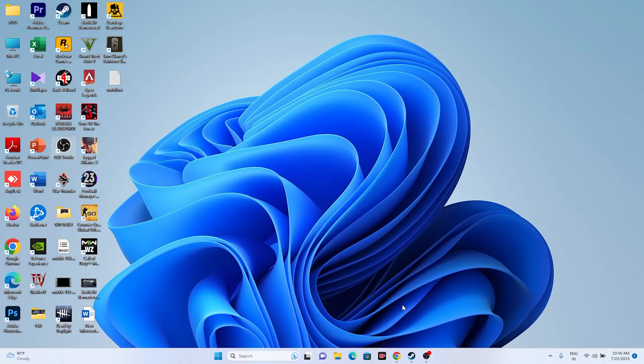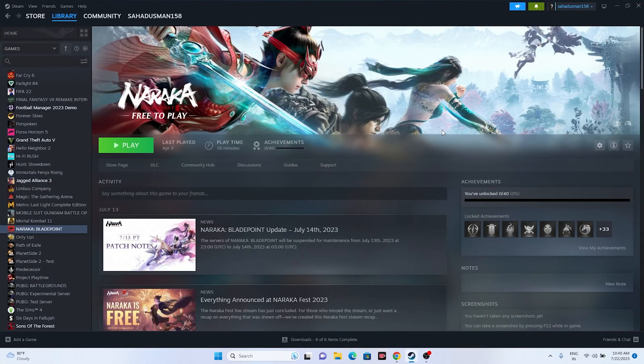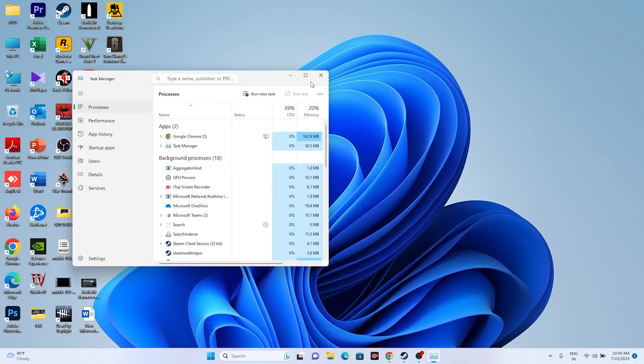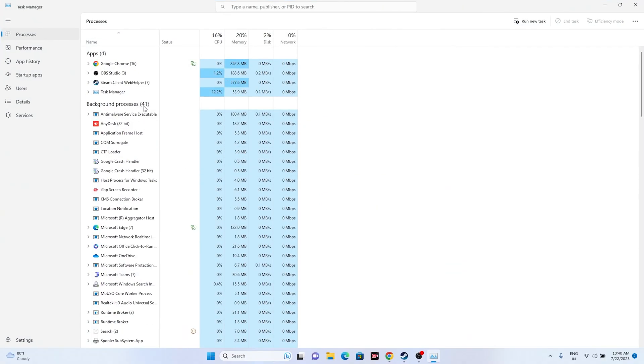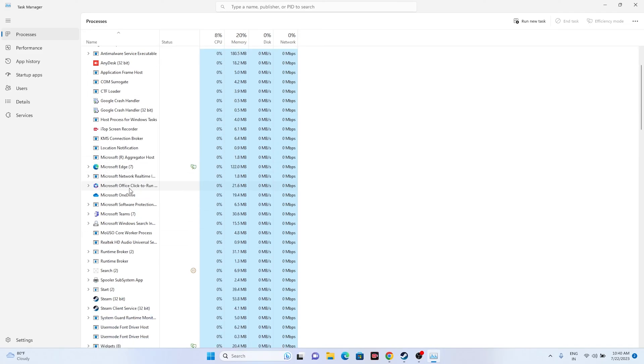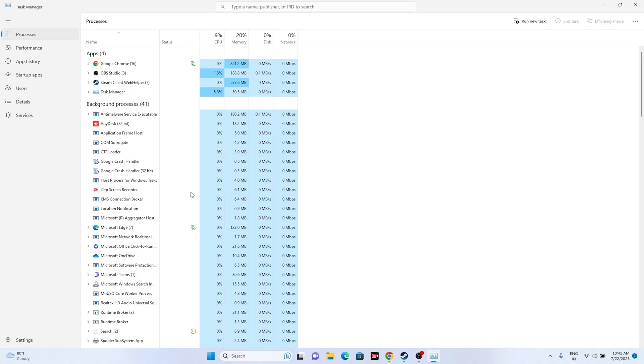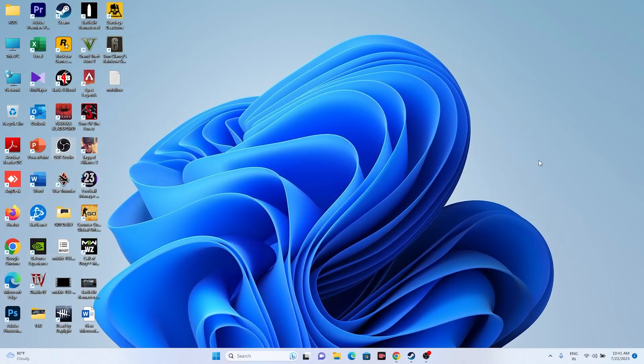Background processes can also cause crashing. Right-click the taskbar and open Task Manager. You may find around 44 apps running in the background, consuming RAM and performance. Close unwanted programs — especially Discord, RivaTuner, and MSI Afterburner — as these are common causes of crashing. Once you've removed the unwanted processes, try launching the game.